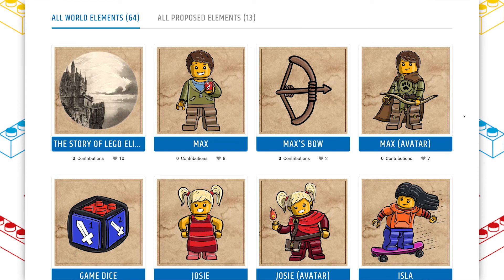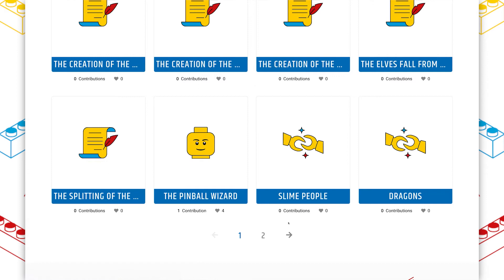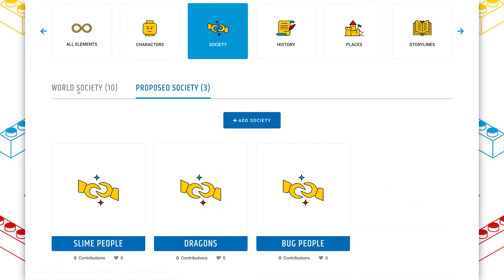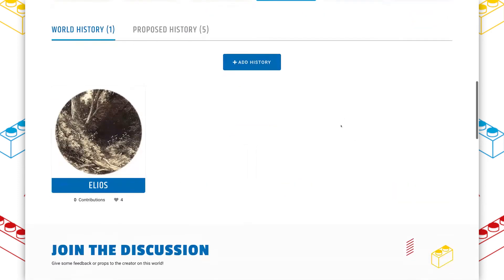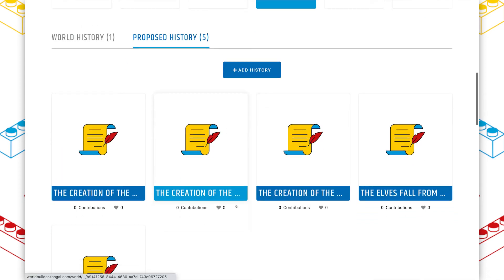When I say there's a lot of collaboration on LEGO Elios, I really mean it — you can see there are 64 elements, which is a higher number than a lot of the other worlds I've looked at for this World Builder Wednesday series. There are 13 proposed elements, but there are a lot more incorporated ones. Pretty much everything has incorporated and proposed elements, and I really appreciate that. I especially like seeing so many society elements here, because I think that's one aspect of worlds that gets overlooked a lot. The history and storyline sections seem short because there's only one element, but they're really long and full of information, and there are a lot of proposals as well.